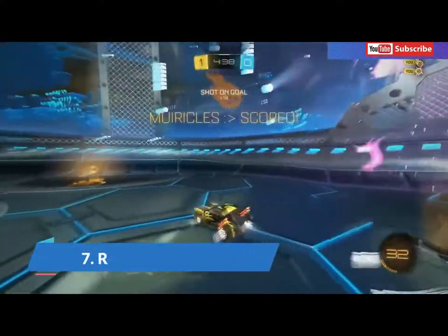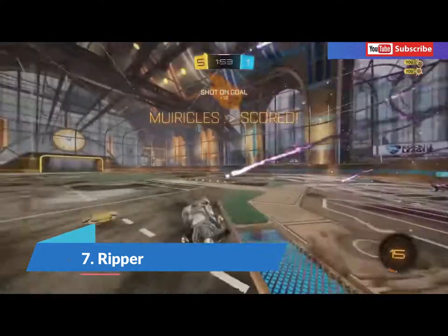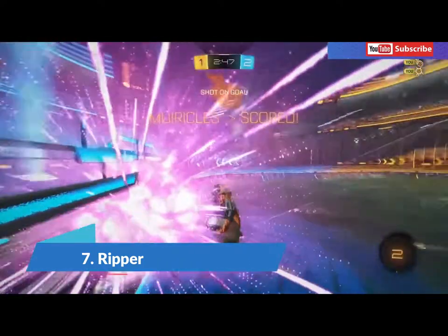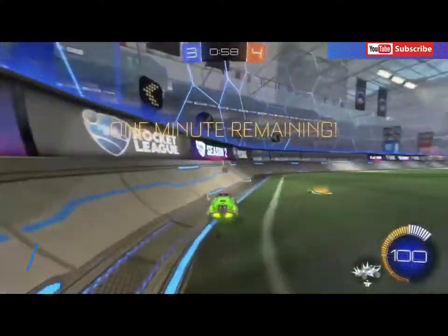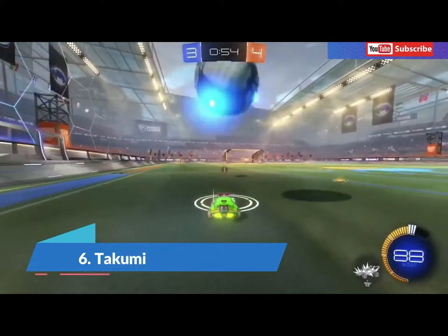Number seven, we have the Ripper. We're starting to get into better cars here. It's a really fast car, it's really intimidating — whenever you rock the Ripper, your opponent knows he's about to get demoed. It's all around just an average car, nothing super special, but it's still a good car. Better than the Octane, better than the Dominus, definitely better than the Fennec.